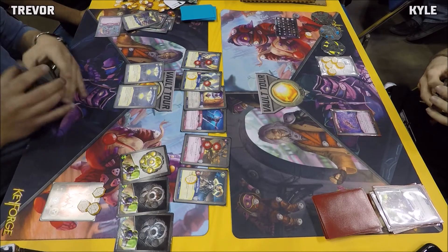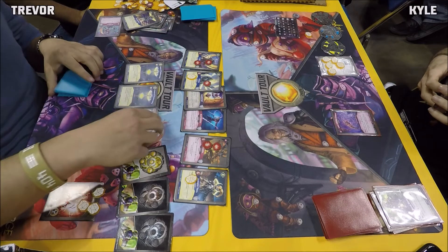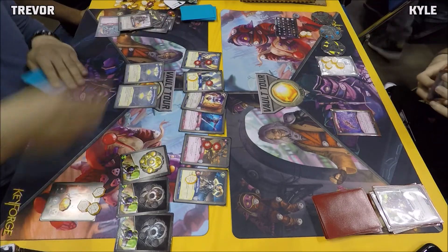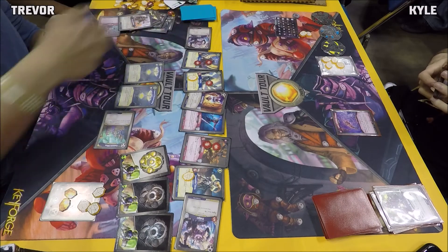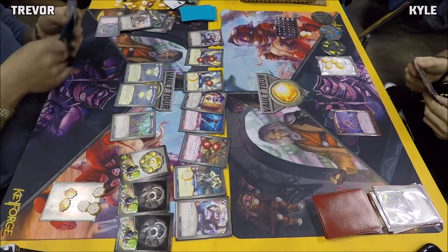Trevor goes Shadows. A Bait and Switch steals one amber. Shadow Self reaps, gaining an amber. There's the Customs Office we talked about earlier, finally hitting the board. A Dodger on the right flank, a Dodger on the left flank. Trevor finishes the turn at five amber, and the turn passes over to Kyle.